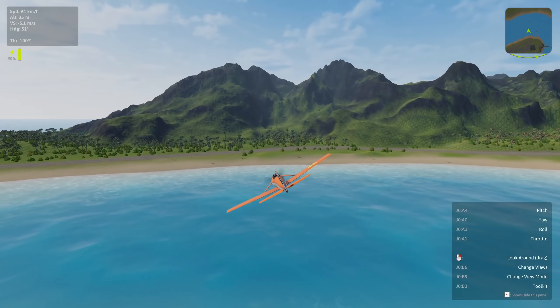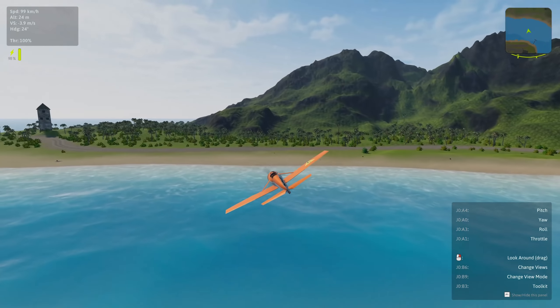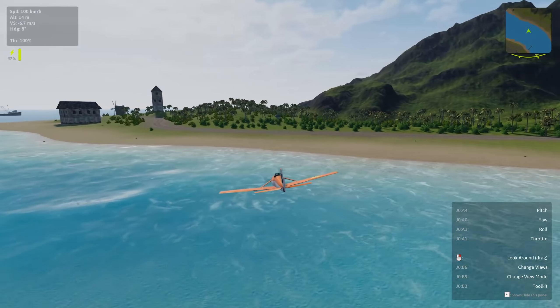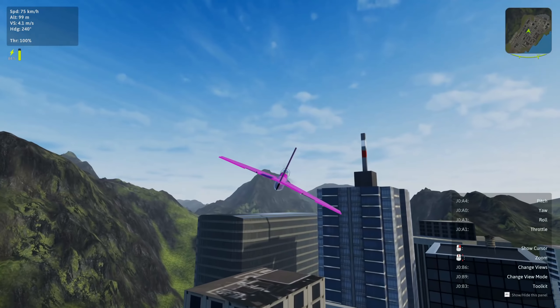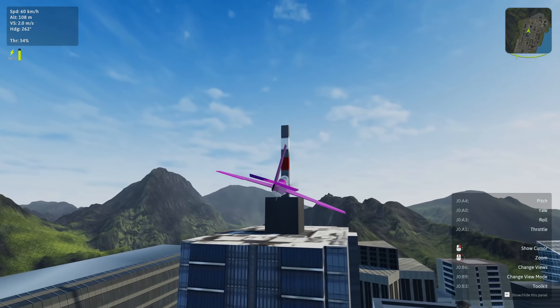Controls feel responsive and flying these tiny planes around and trying to thread them through tight obstacles is fun. Graphics are okay for a first demo, with drawing distance appearing to be a bit disappointing. Notice the vegetation popping up while we get closer to the mountains, and also some very low resolution textures still in the game.